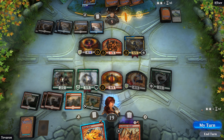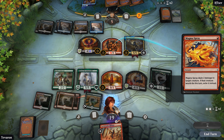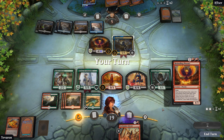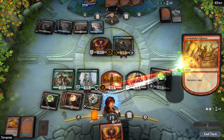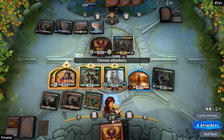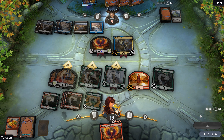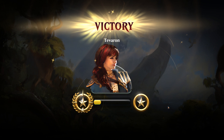I do not expect them to attack, and they don't. We are going to Magma Spray this Elemental to get rid of that blocker, then we will eternalize Earthshaker Kenra — you can't block. All but the Elemental attack. Our play mistake did not cost us the game, happily.